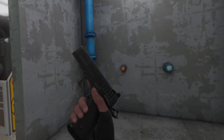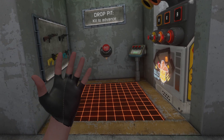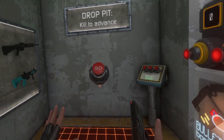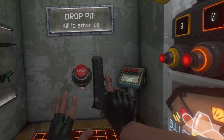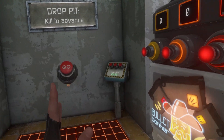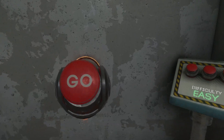This is episode four of my key card room playthroughs, and we are in Drop Pit. We're going to be using my 1911 to start this off, but we're not going to be finishing it, so I don't have to worry about losing this. So let's get into the drop pit.